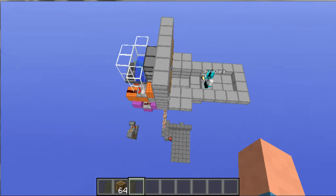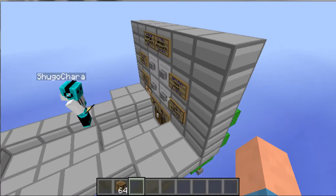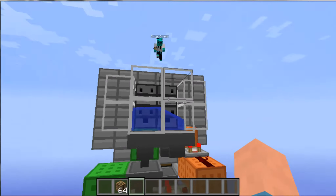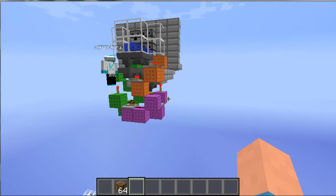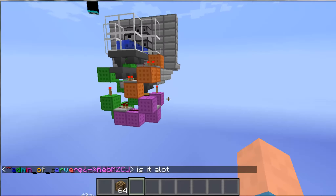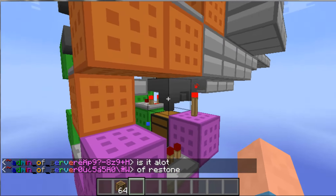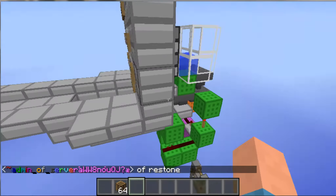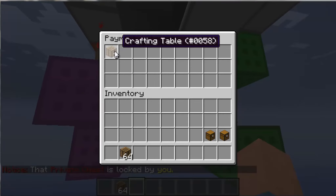It's really secure. So here's the redstone behind it. Shugo Chara will come behind, and here's all the redstone to it. Not a lot — quite a little bit. We're just Skyping each other. The payment — everything goes into here. Anything that can't be paid goes here.